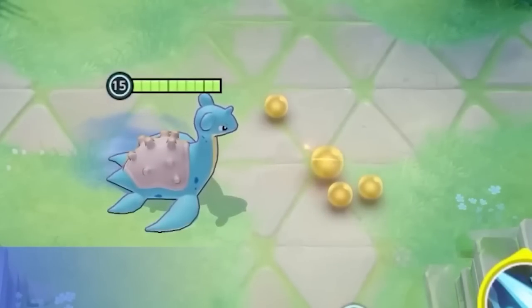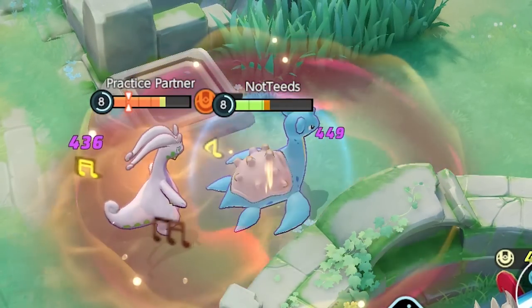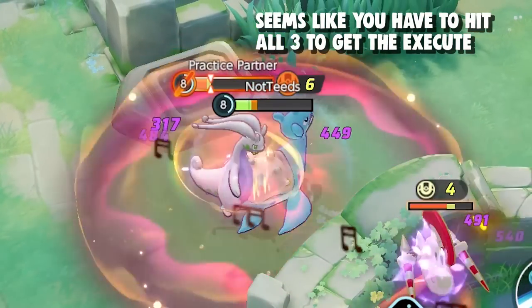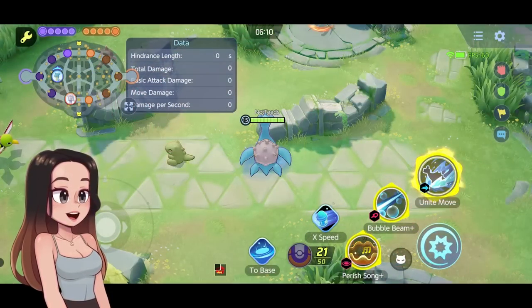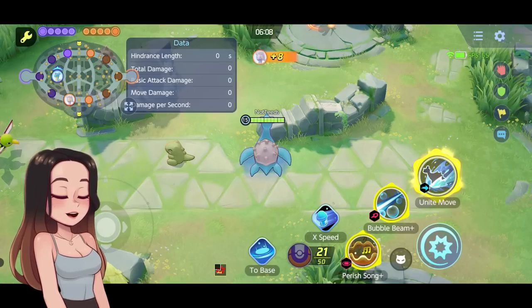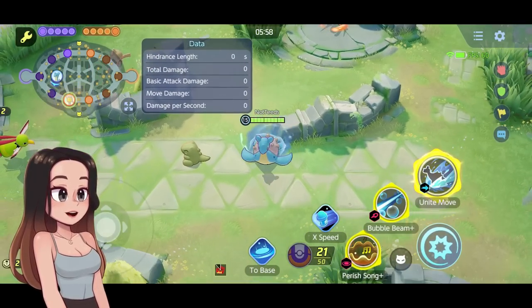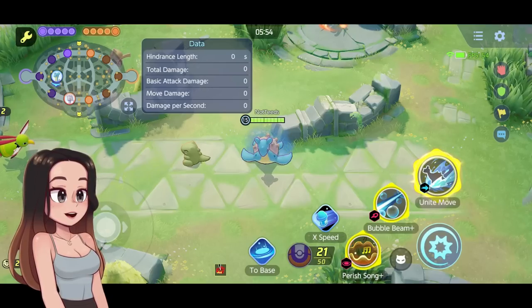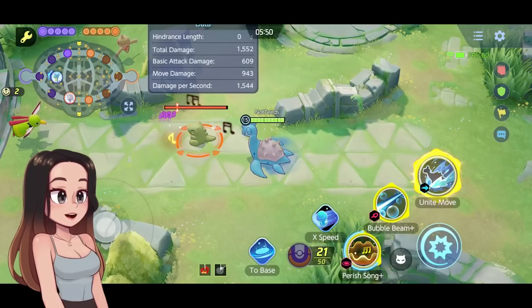The execution only happens with Perish Song — when you use it, a bar pops up on the health bar showing where you need to bring them to execute. When this move is upgraded, the next basic attack becomes boosted after using it. It's less ideal than Water Pulse early since you don't get the heal right away, but unlike Water Pulse, when upgraded you do not have to hit an enemy to get that boosted basic attack — you just use Perish Song and get it right away.